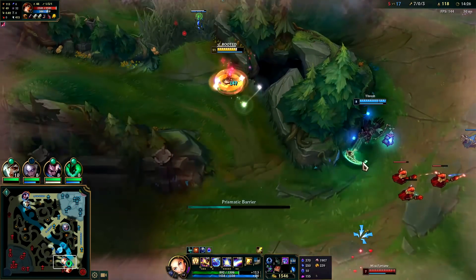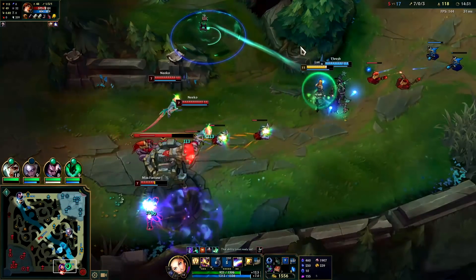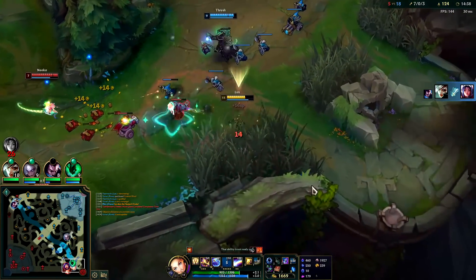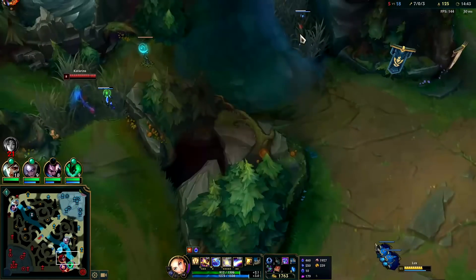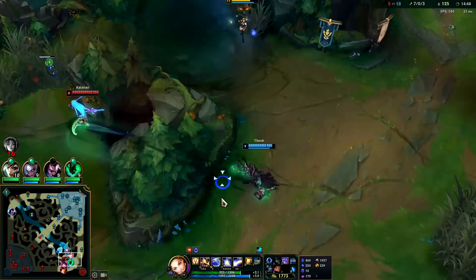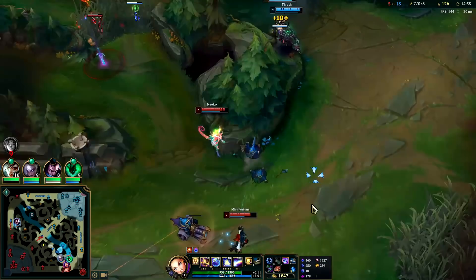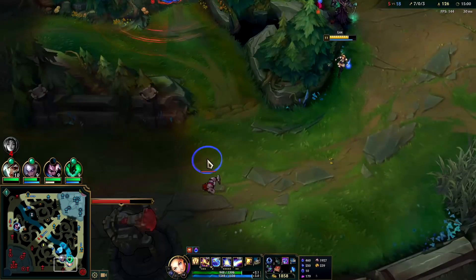This is probably warded — yep. Got her with the E, had to activate it immediately because she was going to step outside of it. Kata doesn't have tier two boots — always be looking at items before fights. No tier twos, no full item — I can run her down, I should be faster with tier twos. That Niko ward was spicy. I could have Q'd her over the wall there potentially.